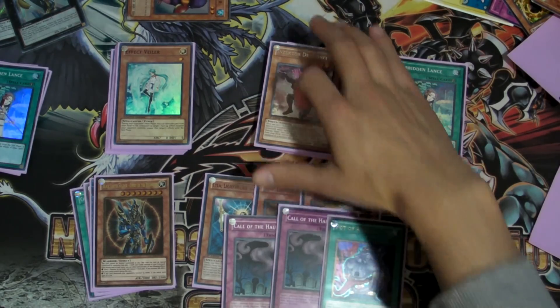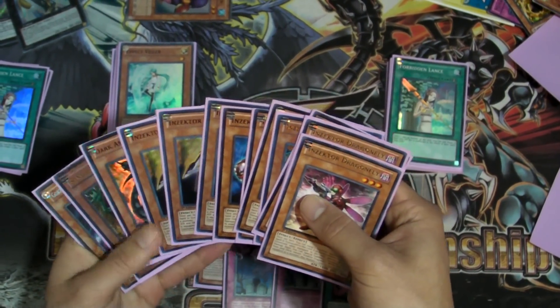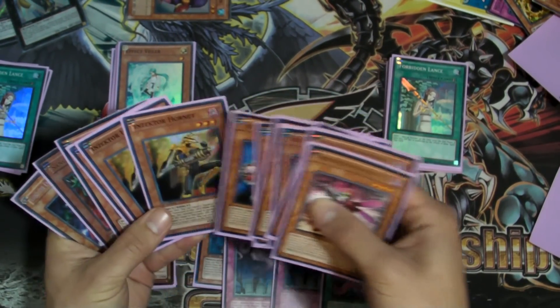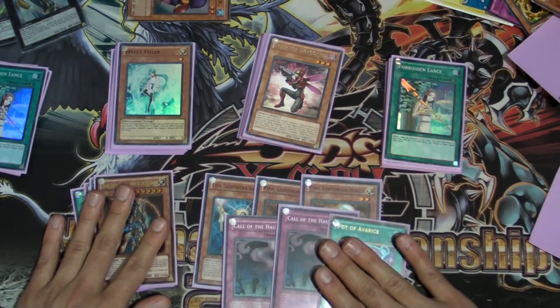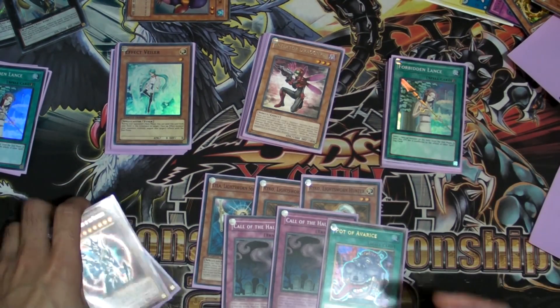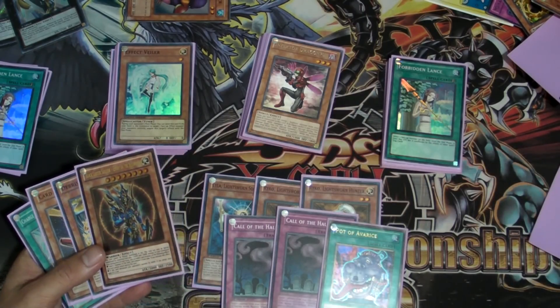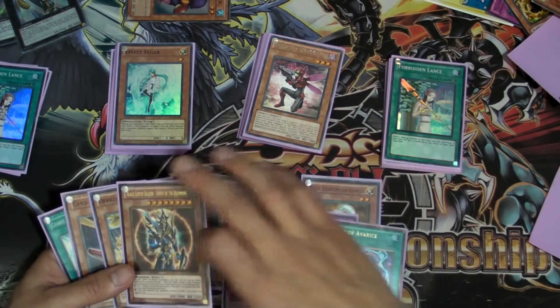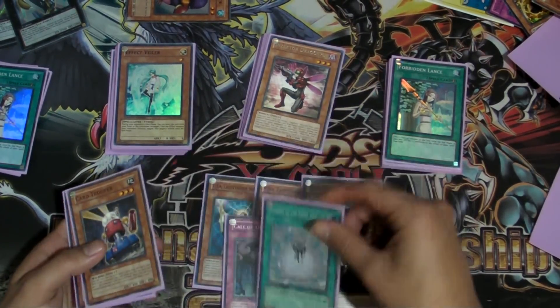So I thought Pot of Avarice was good. Basically, after you've used a few Inzektors, you don't really have any other option. But I felt like Pot of Avarice would just kind of reset the entire engine and keep the deck going — although usually you'll just win faster, especially when you're playing the Sword OTK variant. Black Luster Soldier is too good, and I thought Charge of the Light Brigade would be awesome as well.